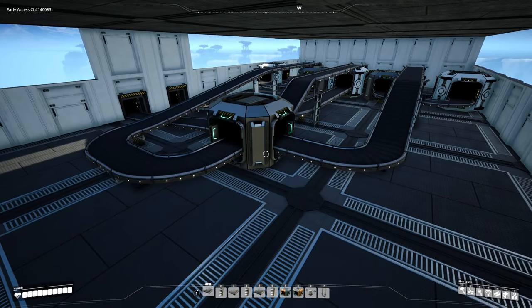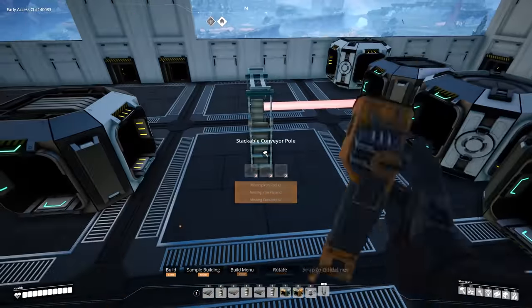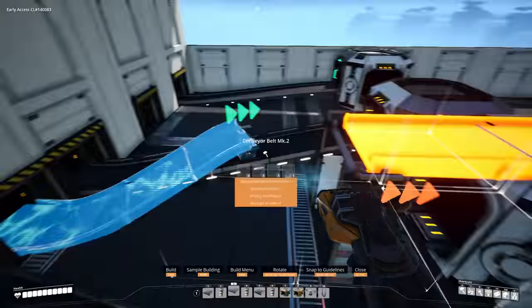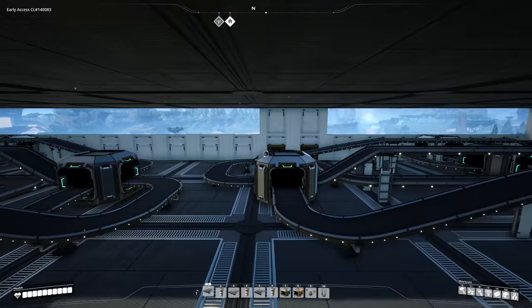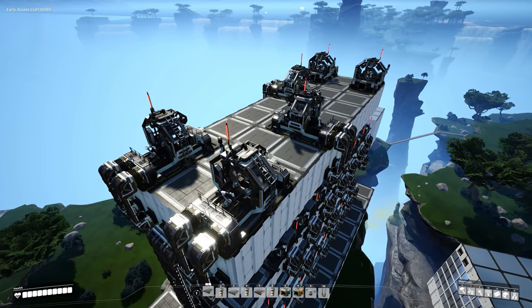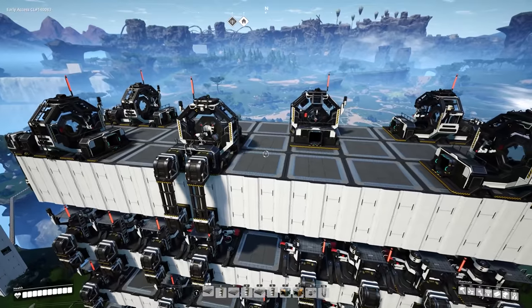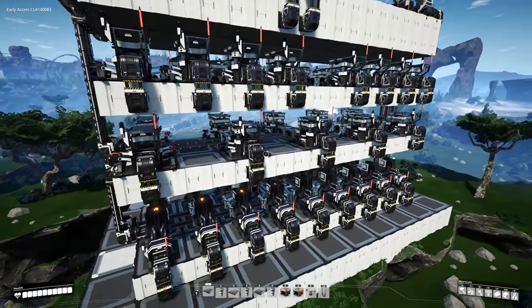That side is essentially complete, so we just have to repeat the process on the other side. Just like that, and now we can go ahead and get this all enclosed. Now you can take the output and put it wherever you would prefer — I'm going to go ahead and run it off the side here. Essentially we just need to bring our lifts down to get the output sorted out, get some walls located on the structure, and get everything up and running power-wise.